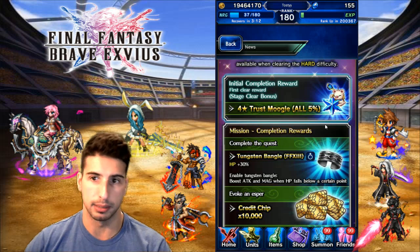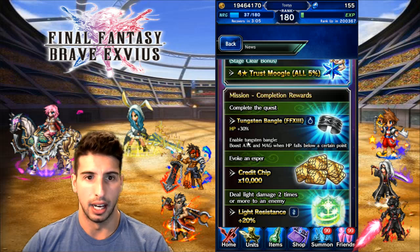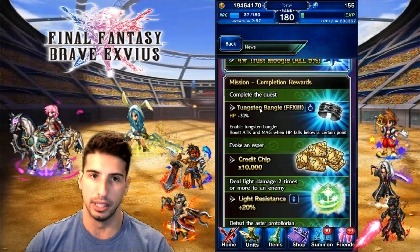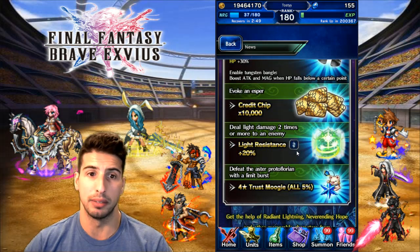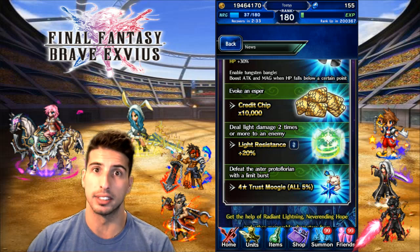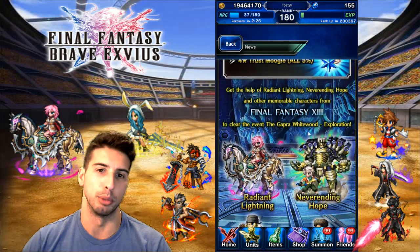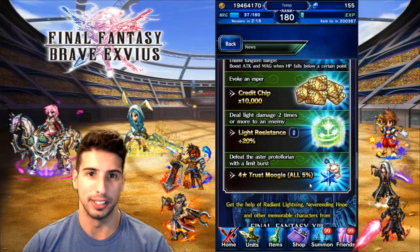Initial completion reward is a 5% Mughal — we need those TMRs. Complete the quest and you get the Tungsten Bangle, an accessory from FF13 with HP +30%, which is really nice. It enables Tungsten Bangle, which boosts attack and magic when HP falls below a certain point. Mission rewards include 10,000 credit chips for evoking an Esper, and 20% light resistance for dealing light damage two times or more to an enemy. Defeat the Aster with a limit burst to get another 5% Mughal.